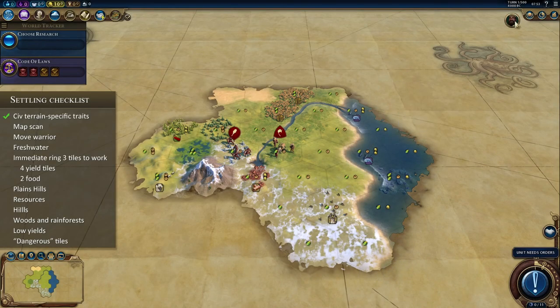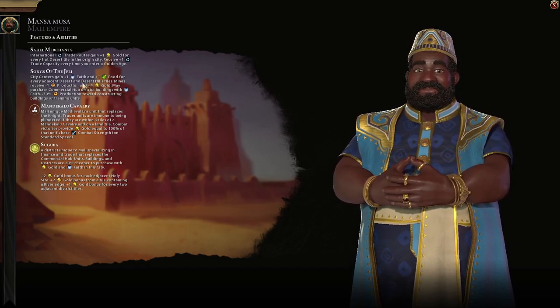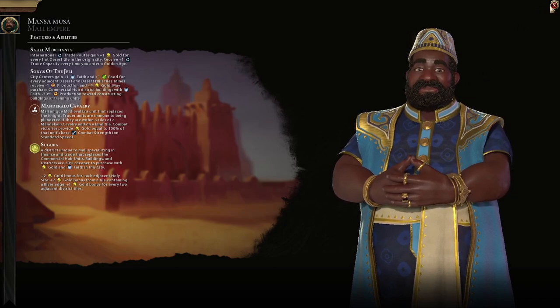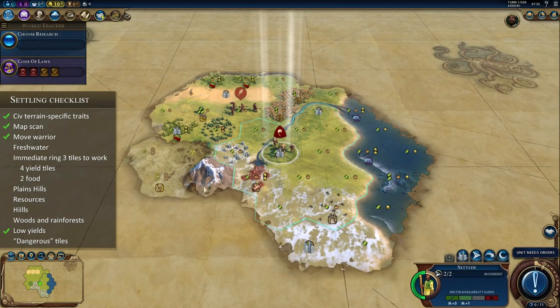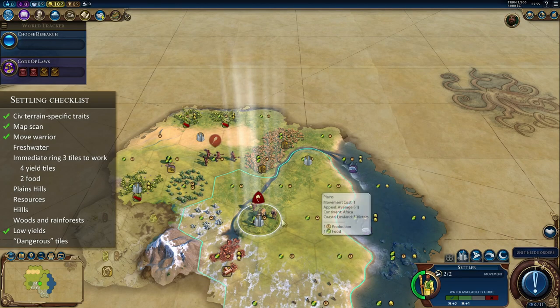For our first example, we have Mali. Mali has a location bias towards deserts, and it has traits very specific to terrain — city centers gain bonuses for every adjacent desert and desert hills tile. Ideally, Mali would want to start right next to the desert. As we can see, there are only two desert tiles visible, and we are right next to tundra, which is completely useless to Mali. So let's walk up the river towards the desert, which is tiny. Starting Mali on this map, in this type of location, will be a hard game because you won't be able to take advantage of the civilization trait.